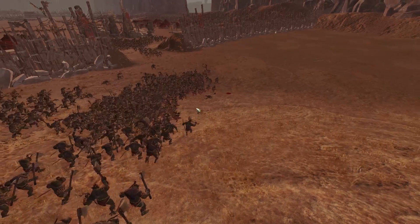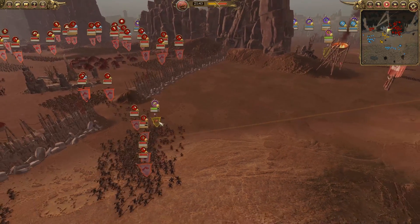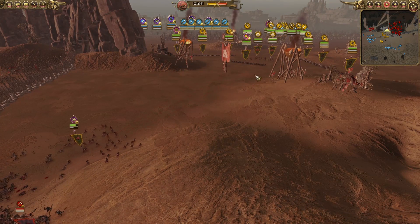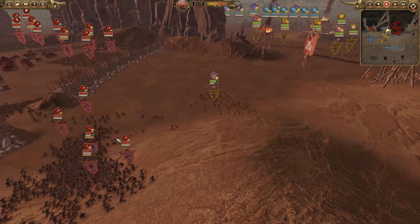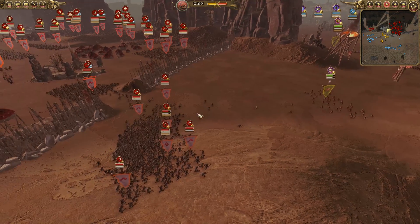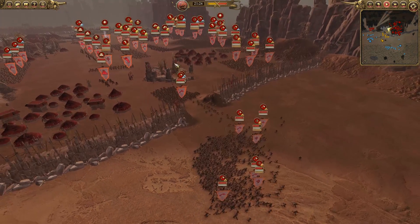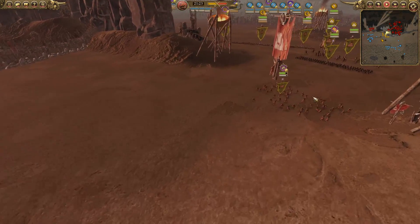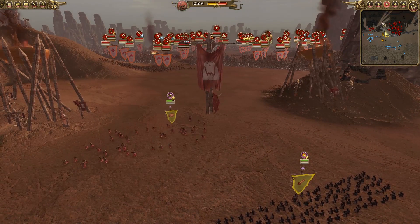The squigs get a really nice charge off and just run through these savage orcs. Wow, I did not expect that to do as much damage as it actually did — look how much damage that did. That's going to slow up all these missiles so the rest of the forces can get closer to the front lines. The squigs harassing the archers means those archers aren't shooting the lines back here. The squigs fall back after the charge, but it was definitely worth it.